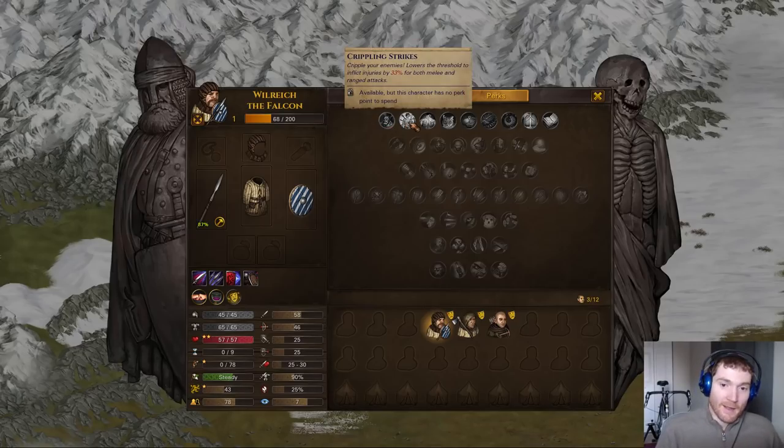Crippling Strikes: I would give this a five — my lowest power rating. I don't take this on anybody anymore, and I started out by taking it on almost everybody. The perk lowers the amount of damage you need to deal to cause a wound on an opponent — a status effect change. In this game, when your guys take damage, there's a chance based on the amount of damage taken compared to their full health to get a wound with a negative status effect, like accuracy penalties.